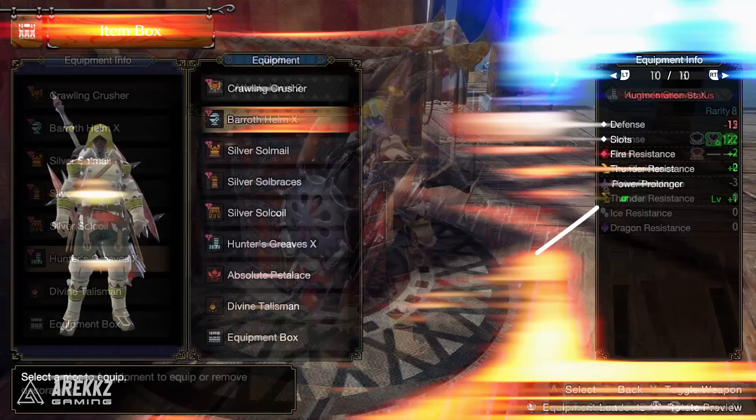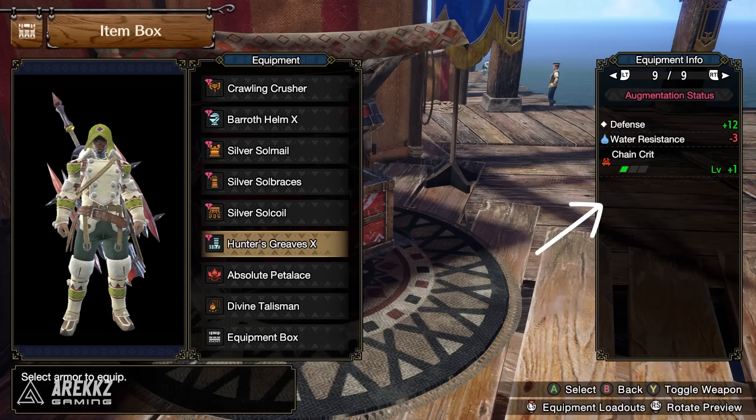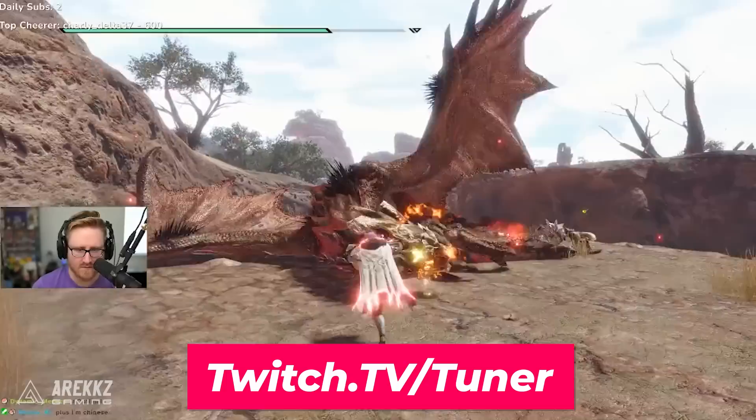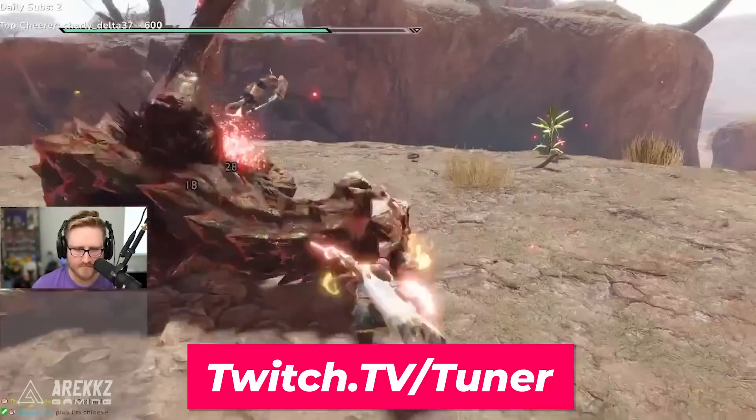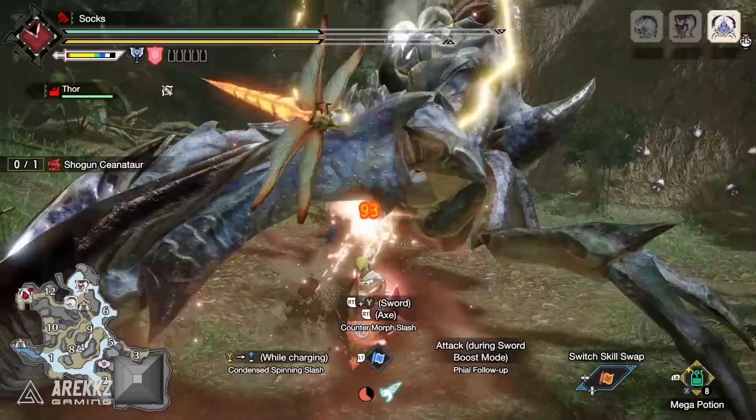To push this build even further, use Qurio crafting — augment your armor pieces and try to get as many slots as you can, targeting Chain Crit and Offensive Guard as skills. If you manage to get anything better than that, you're already ahead of the crowd. A special thank you to Tuna, who is fantastic at all things Monster Hunter especially math-related things like damage and elemental damage — their link is in the description below, definitely check them out.